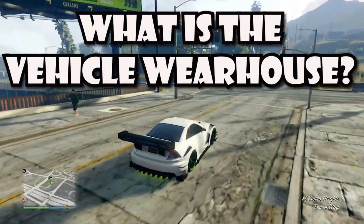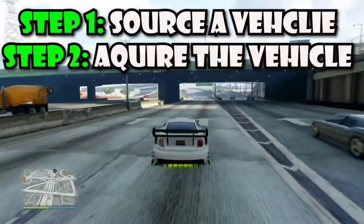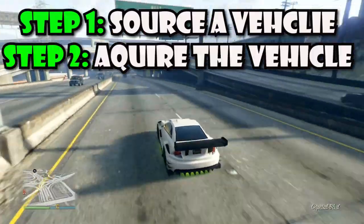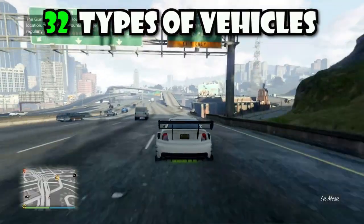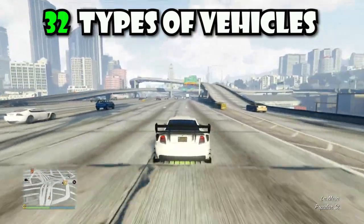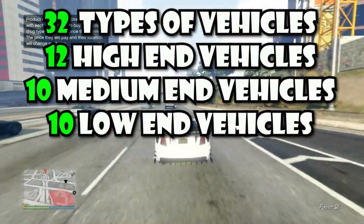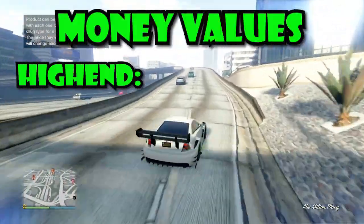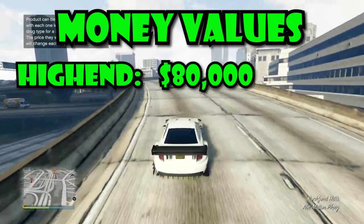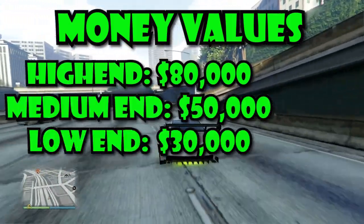So what is the vehicle warehouse and how do you use it? The short answer is: you source a vehicle, go and fetch it, bring it back to the warehouse, modify it, and then sell it on for a profit. There are 32 different types of vehicles — 12 high-end, 10 medium-end, and 10 low-end. These all represent values: high-end vehicles give you $80,000 every time you sell one, medium gives you $50,000, and low gives you $30,000.